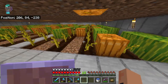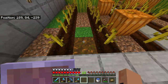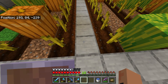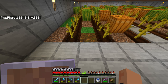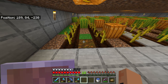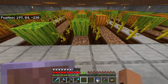The pumpkin and watermelon farm has been pumping out produce. If you saw my previous episode, you'll know I put polished smooth stone between each farm plot without realizing they wouldn't grow unless it was a farmland block — pretty annoying. I've fixed it now. This row is just a water row, which is why it looks that way, and same with this one. It's working now.